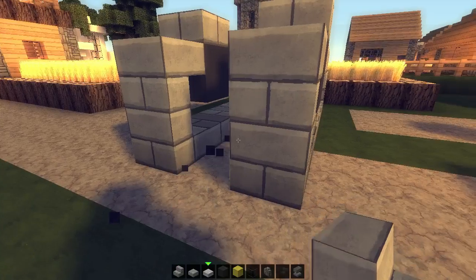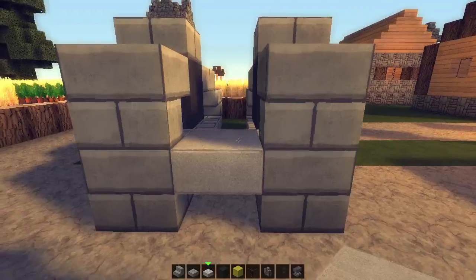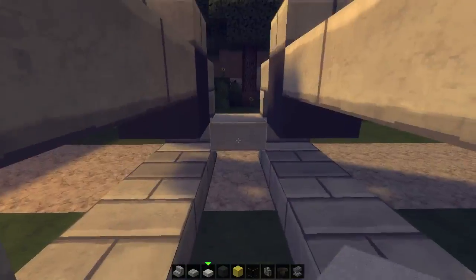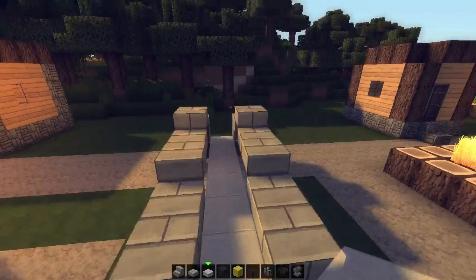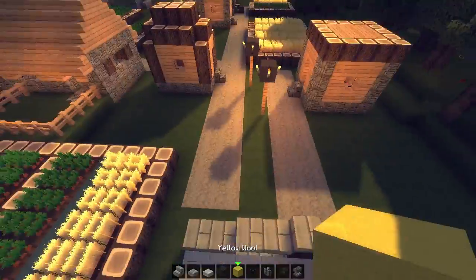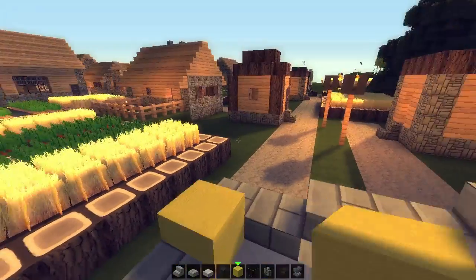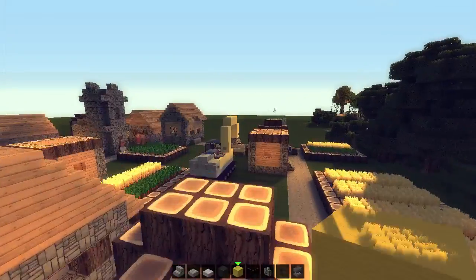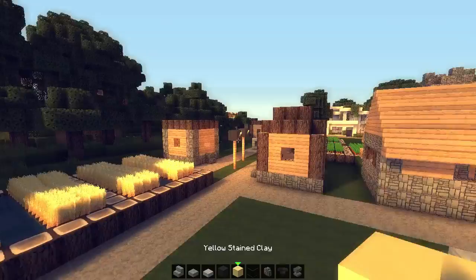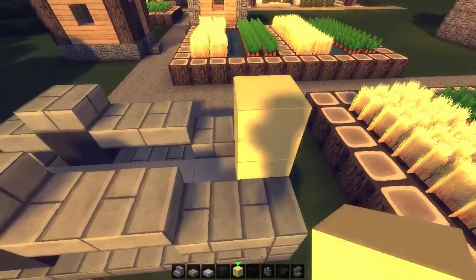Pretty amazing, right? Stone slabs as a little platform — I just love the stone slabs, it's such a versatile material, you can use it for everything. Place it all the way in the middle. From above we got this little shape going. And since this is going to be like a yellow machine as the others, we're going to place yellow clay.